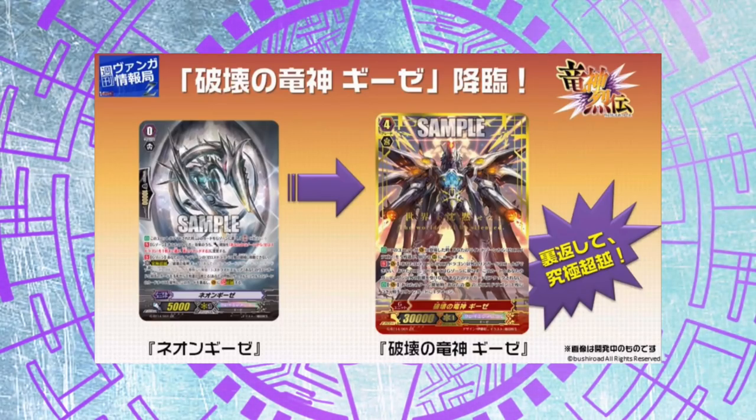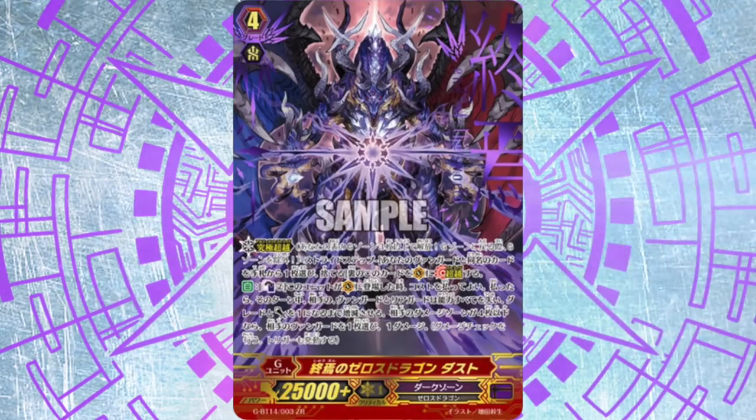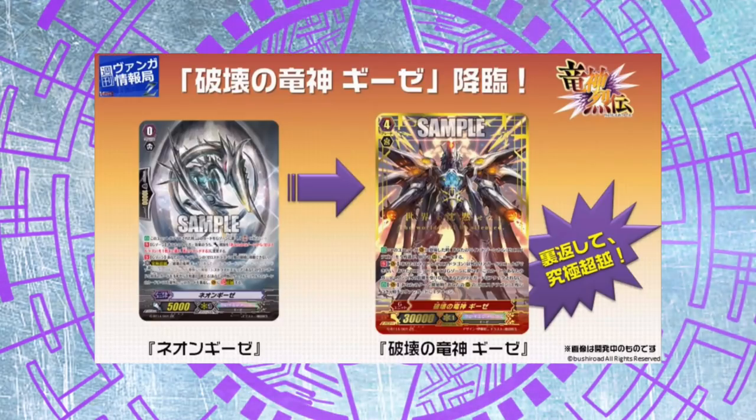So you call 5 Zeroth Dragons, your opponent can't do anything about it. And then, as I predicted before, Gizeh does not leave the vanguard circle at the end of the turn and remains a 30k base. Next turn at the start of your turn, you deal 1 damage to the opponent for every Zeroth Dragon that's still on your field. This card basically automatically wins the game for you if your opponent doesn't manage to pierce through the 30k body.